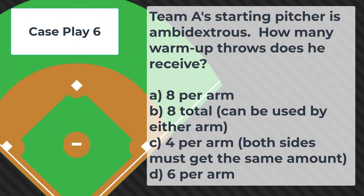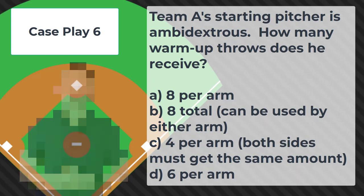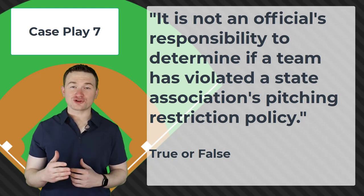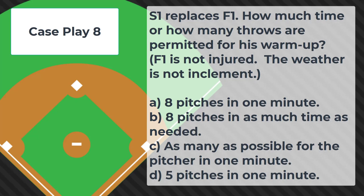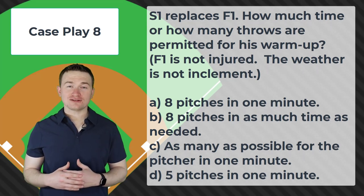Case play number six: Team A's starting pitcher is ambidextrous. How many warm-up throws does he receive? The correct answer is B — eight total, which can be split between both arms. A new pitcher will always get eight warm-up pitches, which can be split between both arms. Case play number seven: It is not an official's responsibility to determine if a team has violated a state association's pitching restriction policy — true or false? The answer is true. As umpires, we have no jurisdiction over pitching regulations when it comes to the number of pitches a pitcher is allowed to throw. Case play number eight: S1 replaces F1. F1 is not injured and the weather is not inclement. How many throws are permitted for S1's warm-up? The correct answer is eight pitches in one minute — it's a new pitcher with none of the exceptions that would allow more time or pitches.